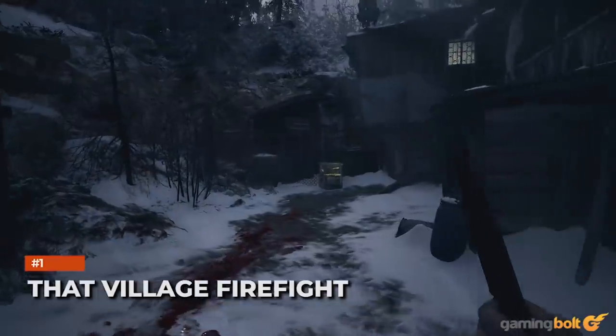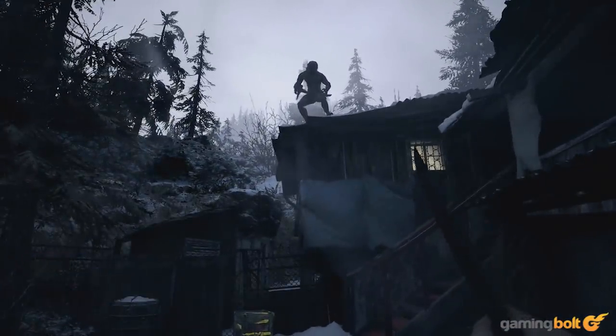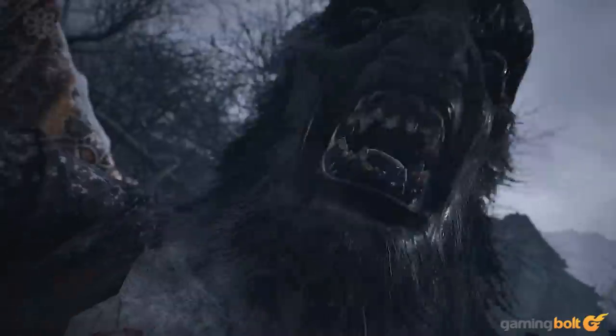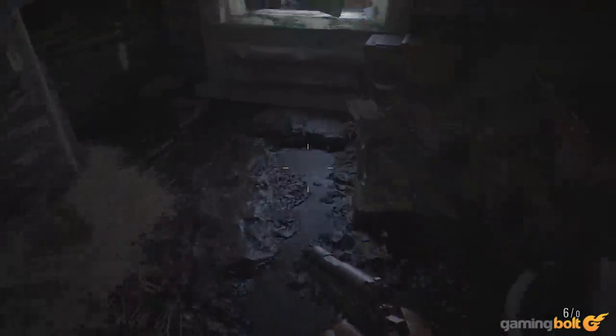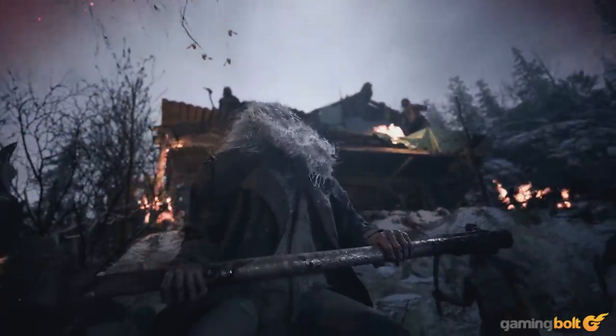That Village Firefight: The first really tense firefight in the village sees Ethan having to survive against numerous lycans that just keep coming. At first it's pretty great, as you have to stay on the move, fortify your surroundings, and use explosive barrels to take out packs and avoid Urius, the giant hammer-wielding lycan, until a bell rings and the assault ceases.